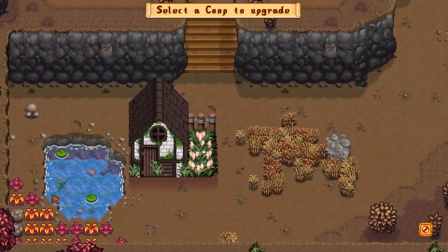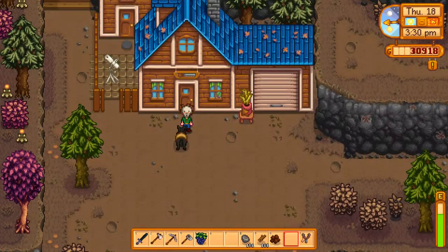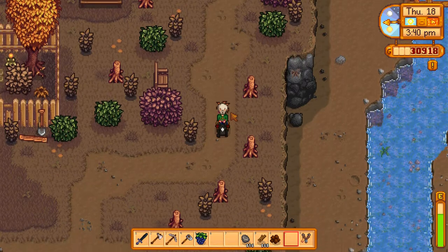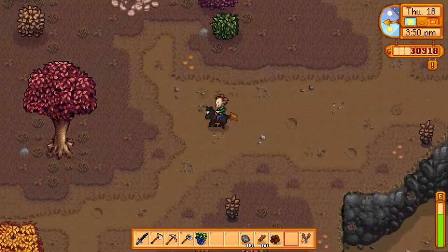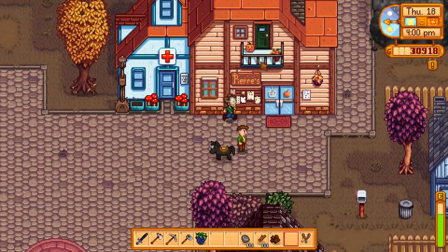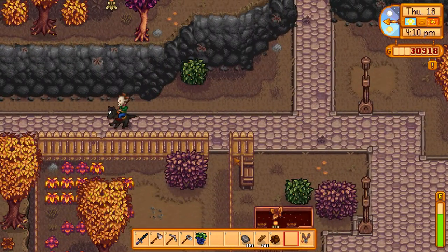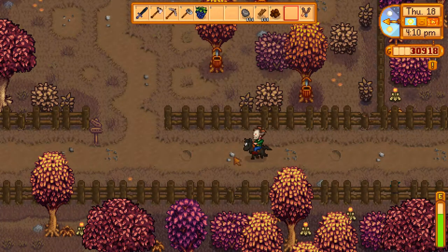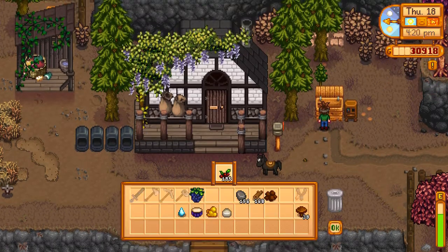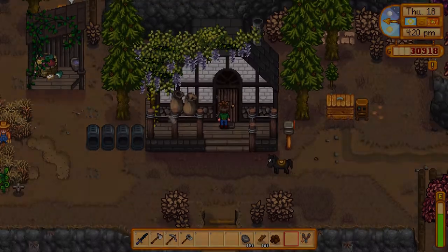Things look chaotic right now guys but I promise there's a purpose to everything — everything has a place. I think we won't go mining because we need to switch out the wine soon. Is it Marnie's birthday? Yeah of course. I was watching Red play this game and he had this exact same problem at the exact same time — well obviously because it was her birthday. What else can we do? We need coal.